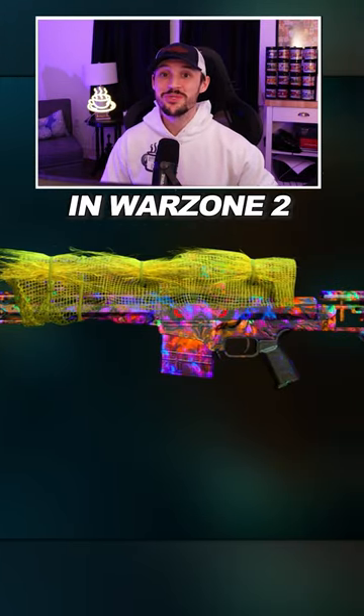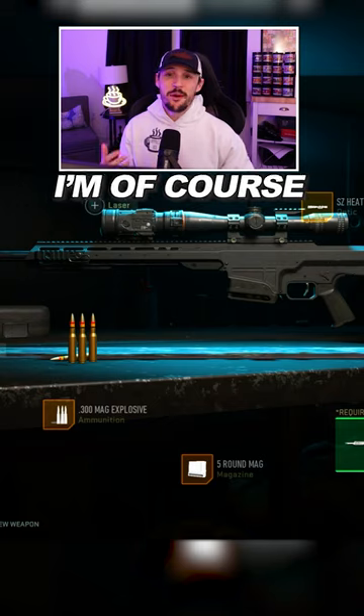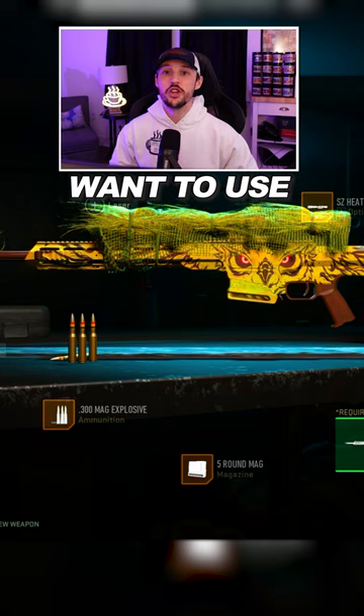Did you know that you can combine gun camos to create epic blueprints in Warzone 2? Now there's two parts to this: the gun and the attachments. For the gun, I'm of course using Orion, but this works for any camo that you want to use.